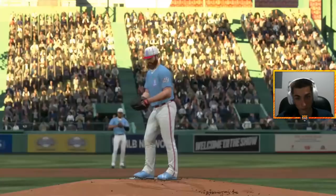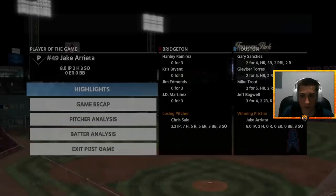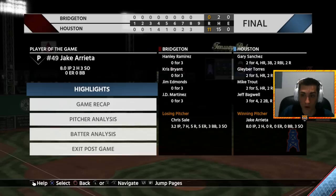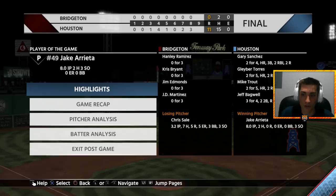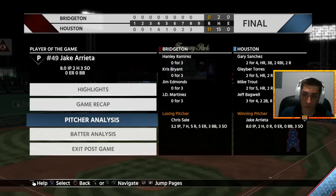What a fun game. Arrieta gets Player of the Game — not that surprising, only struck out three through eight innings, only allowed two hits. Gleyber Torres with a home run, Gary Sanchez triple and homer, Mike Trout homer, Bagwell two doubles and a single — you could choose a number of these players, but Gleyber Torres is right there fighting for Player of the Game. 15 hits through eight innings — we're seeing the ball pretty well. That is going to do it for me guys. Gleyber Torres debut — overwhelming success. Take it easy.